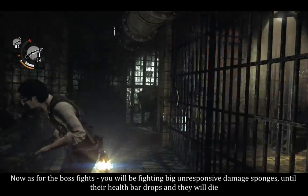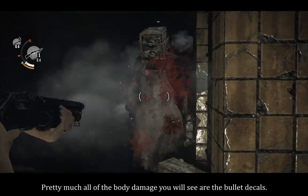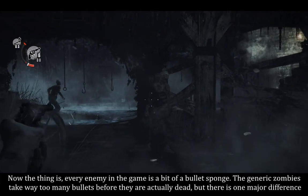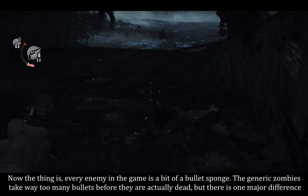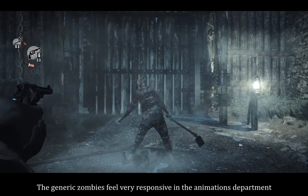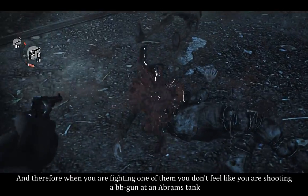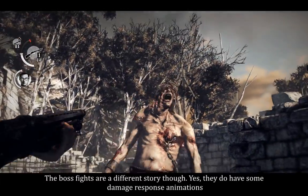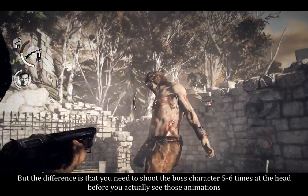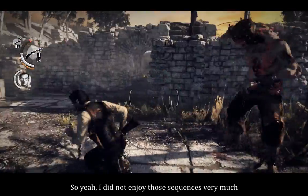As for the boss fights, you will be fighting big unresponsive damage sponges until their health bar drops and they die. Pretty much all of the body damage you will see are the bullet decals. Every enemy in the game is a bit of a bullet sponge — the generic zombies take way too many bullets before they are actually dead — but there is one major difference. The generic zombies feel very responsive in the animations department, so you don't feel like you are shooting a BB gun at an Abrams tank. The boss fights are a different story: yes they do have some damage response animations, but you need to shoot the boss character 5 or 6 times at the head before you actually see those animations. So I did not enjoy those sequences very much.